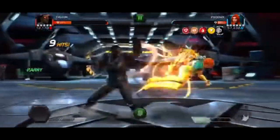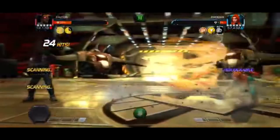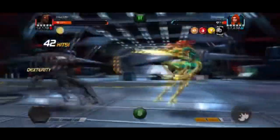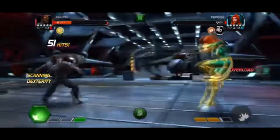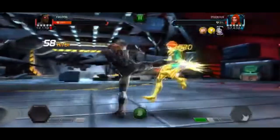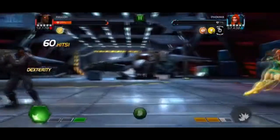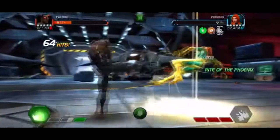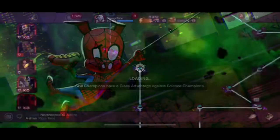She gets really close to three bars of power but we're fine. Right here I think I hit her, she goes into rite of Phoenix, I throw my special one, and the last bullet does block damage to kill it. That's hypersick. We get that fight down.